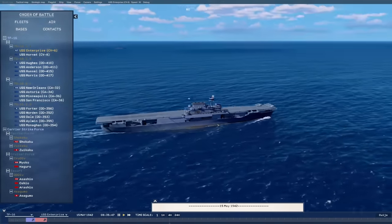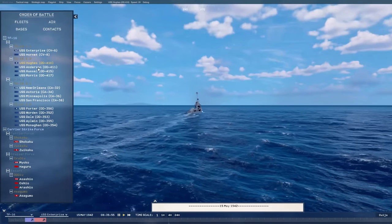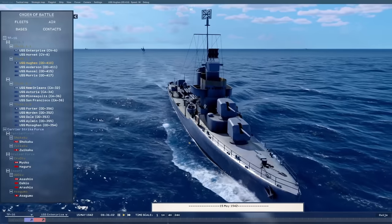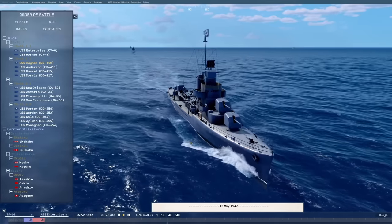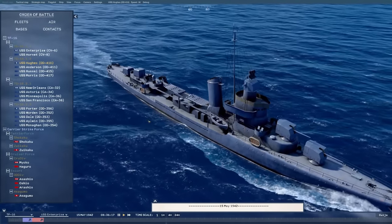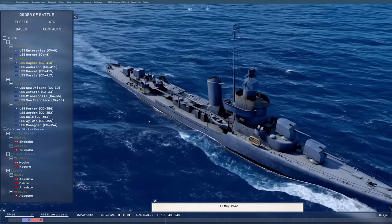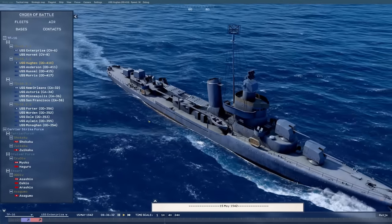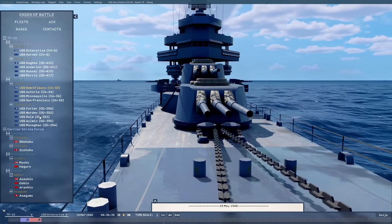I'm currently looking at it in the world viewer. This is where we can see not only the ship but also the ship list. We've got CP6 the Enterprise, CP8 the Hornet, a couple of destroyers — this is the Hughes. Currently the game, as I said, is not playable as such. But ideally at a later stage it's going to be possible to take direct control of a ship or plane, or even just one anti-aircraft mount aboard a ship. We also have a couple of cruisers: the New Orleans, Astoria, Minneapolis, and San Francisco, and then a whole bunch of destroyers.